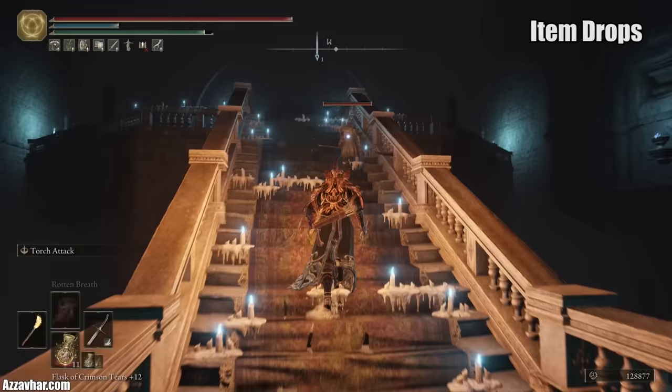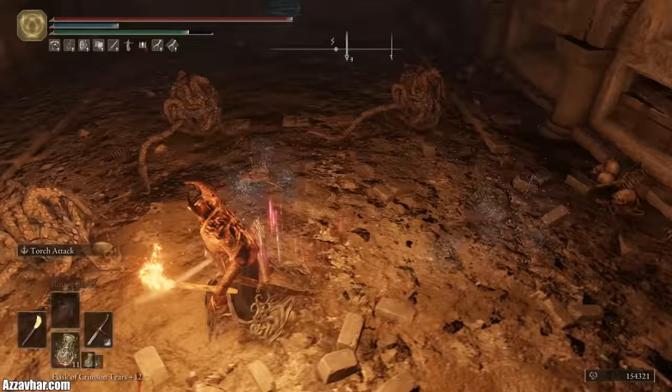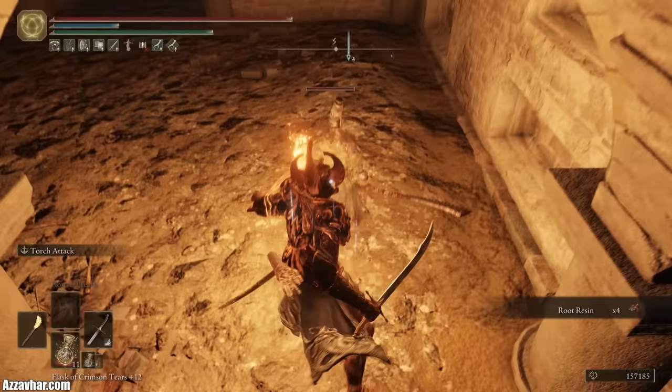After defeating an enemy, if you see strands of white particle effects coming out of the body, it means they've dropped an item for you to pick up. Keep your eyes peeled for this as you destroy your foes — and if you want to get even more item drops, make sure to keep watching for the tip coming up later.